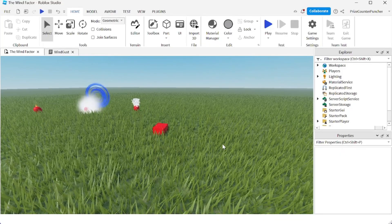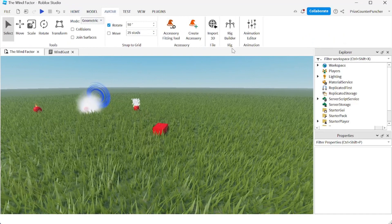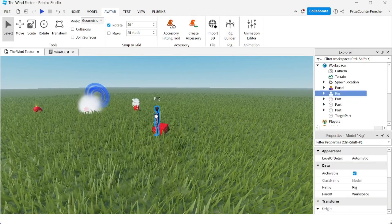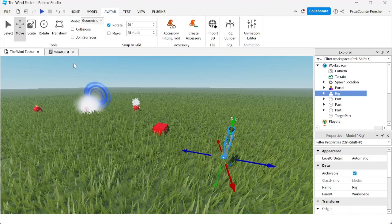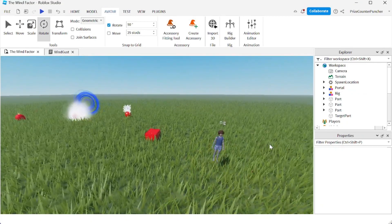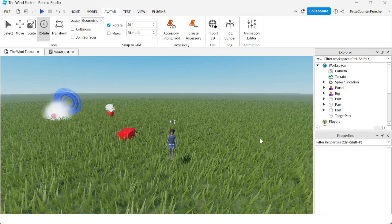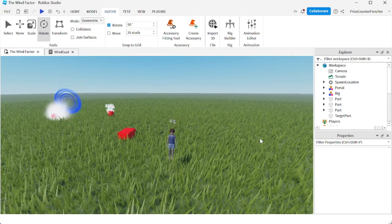Here we are inside Roblox Studio. The first thing I'm going to need is a dummy, so I'm going to go to my avatar menu tab and click on rig builder. We're going to add a rig — I'm going to select a masculine skin avatar. These rigs come with everything that you need to make your own dummy or NPC. It has the humanoid object inside of it and the animation that comes with the rig, so everything is ready for you to use.